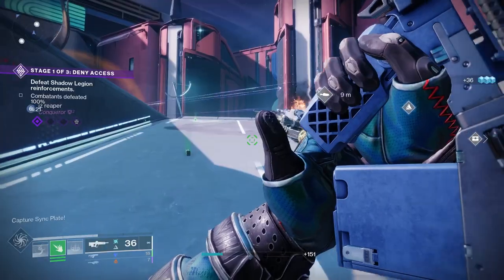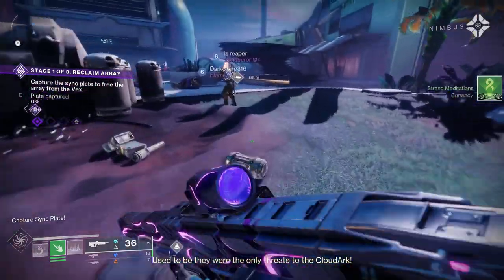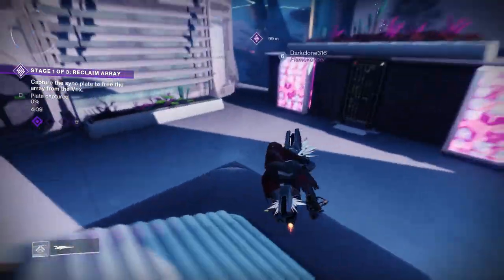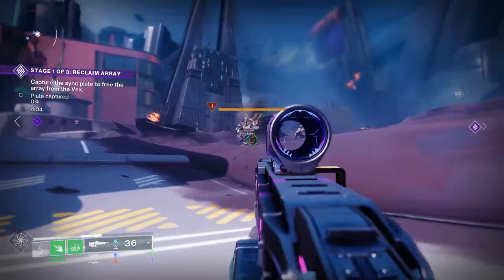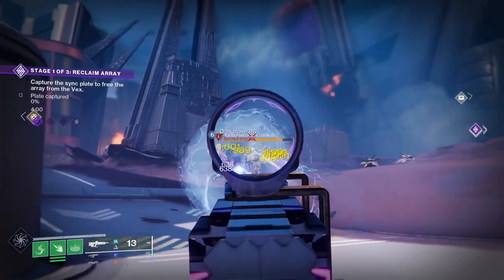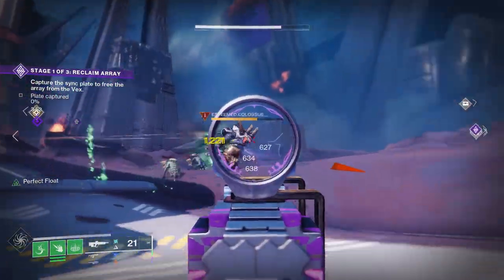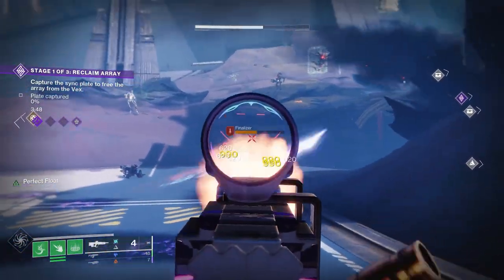For PvP, Chamber Compensator, Armor Piercing Rounds, Under Over, and Headseeker would be a good roll. Chamber Compensator increases stability, moderately controls recoil, and slightly decreases handling speed. Armor Piercing Rounds slightly increases range. Under Over deals bonus damage to targets with overshields and deals a small amount of bonus damage to combatant shields. Finally, Headseeker is a very popular roll on PvP Pulse Rifles this season — body shots landed with the weapon increase precision damage and aim assist for a short time, and body shots landed while the perk is active refresh the timer.